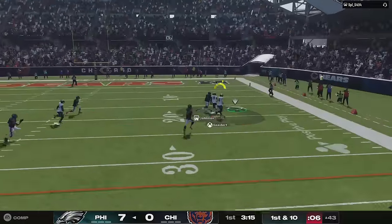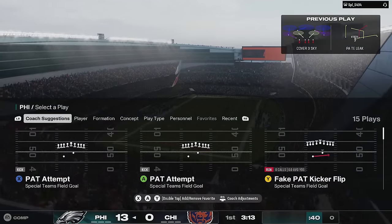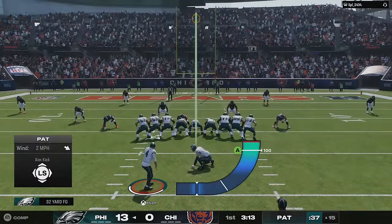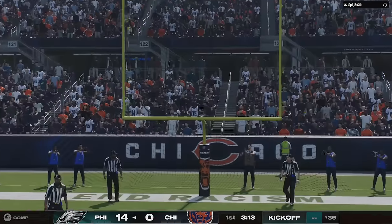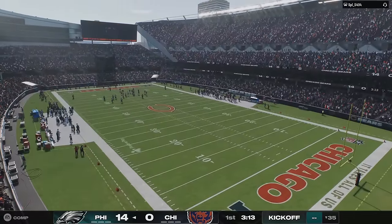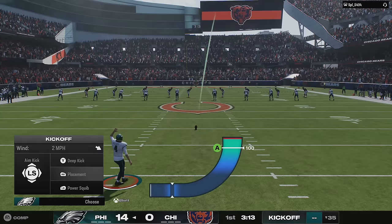They tuned wide receiver blocking so defensive backs are able to get off blocks quicker in ratings matchups favoring the defender. They also tuned the WR/DB block interaction so DBs can get off blocks quicker when they have the appropriate rating — basically the same thing said twice. This is similar to what they did in College Football to help stop outside runs and RPOs.